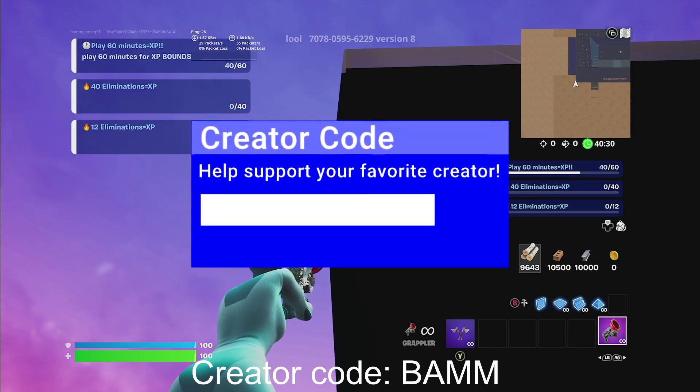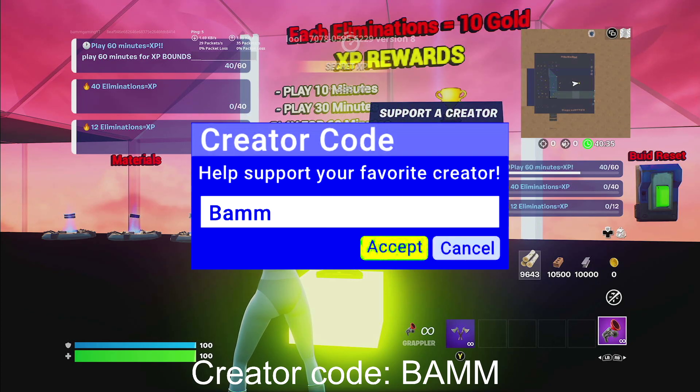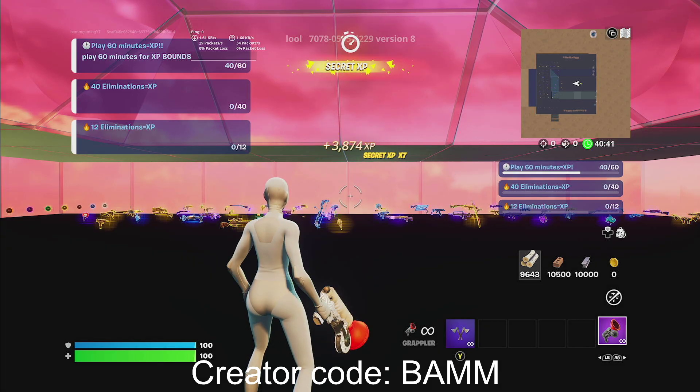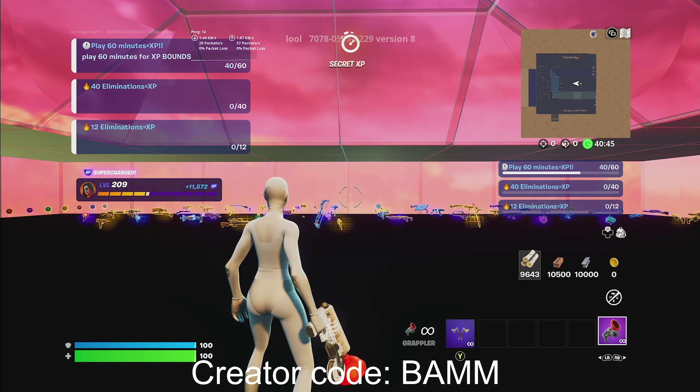By the way, if this glitch helps you, please make sure to use creator code BAMM in the item shop. Do not forget to comment for the giveaway in the comment section down below. I hope that this glitch helped you. If it did, make sure to please use code BAMM in the item shop. I'll catch you guys soon. Peace.